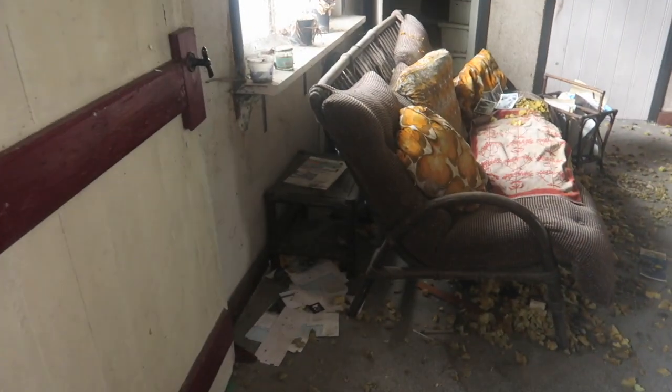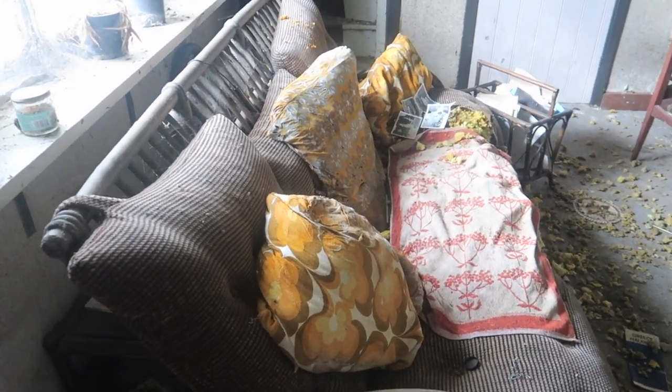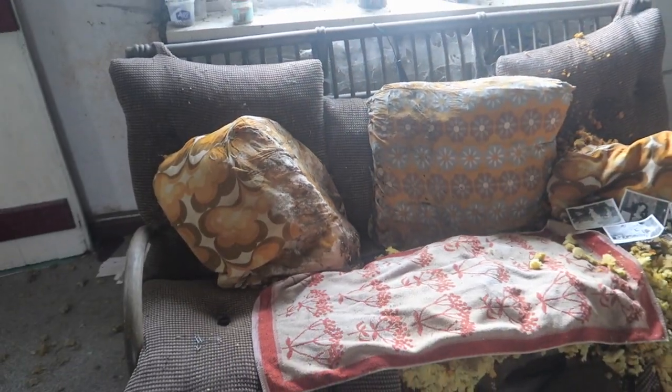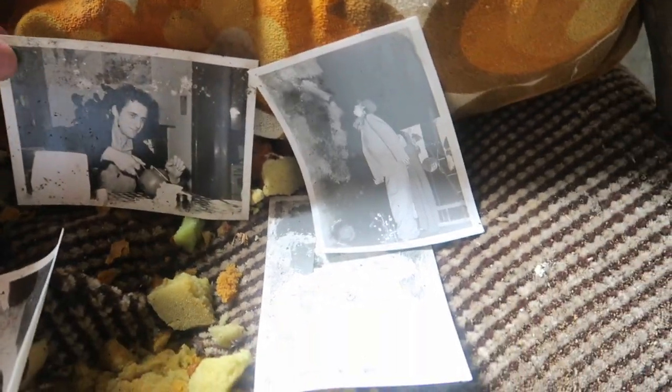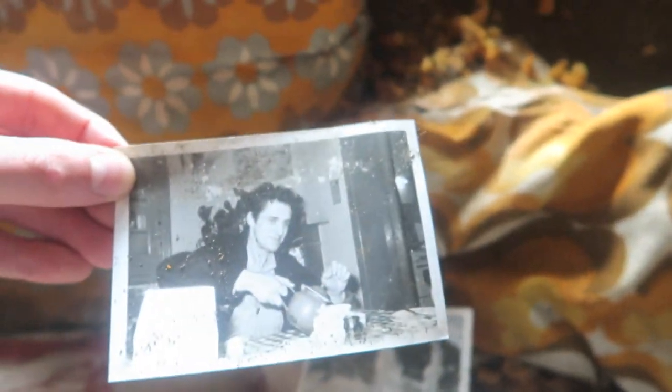Here we are entering the living room — check this out. His couch is here and it actually has a very special design, in my opinion. What do you think about that? I also found some old pictures that were probably taken back in the days when he was younger. It's so cool to find old pictures like this in abandoned places.